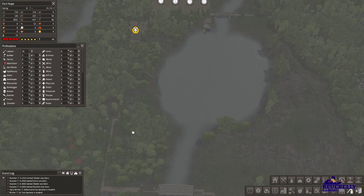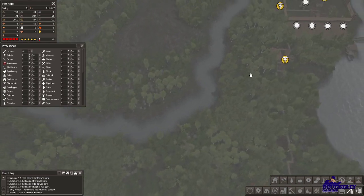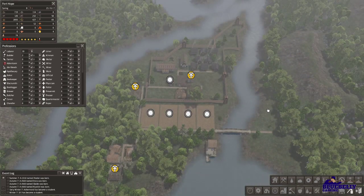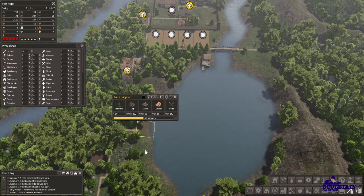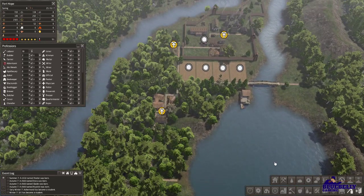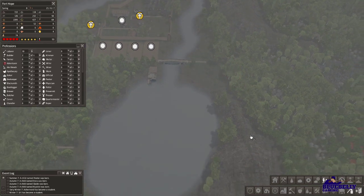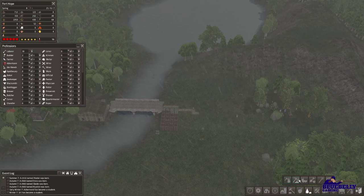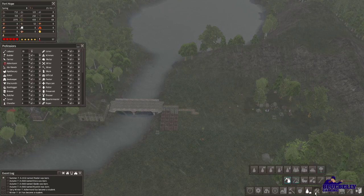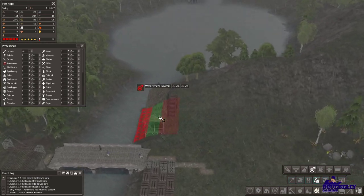We'll certainly build something along here to watch over the Quartermaster, and maybe some fortification along this side as well. Now that I think I have sorted out the issues with the save, I feel a lot better. I placed this farm supplier because we don't have anything for these fields, but we need lumber. So we're going to a waterwheel sawmill — we've got this beautiful waterway, so let's go ahead and take advantage of it.